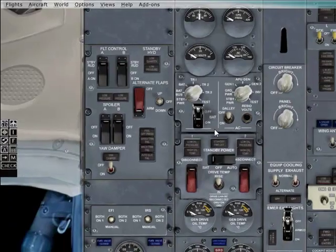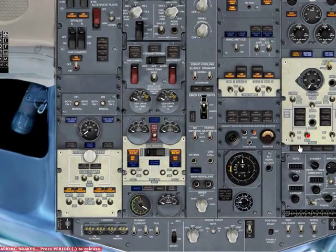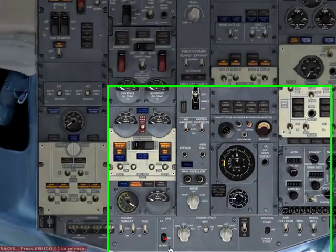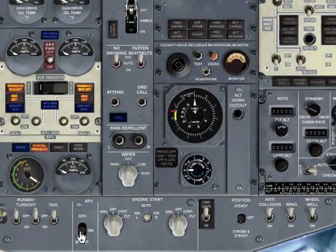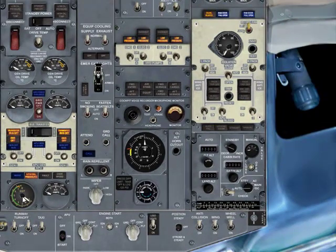Go to the overhead panel. Battery on, close it. APU bleed on, start the APU. As you can see, it's starting to build some pressure.